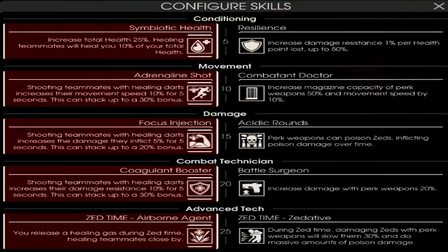At level 15, you can choose between Focus Injection or Acidic Rounds. Focus Injection is always the more picked one here, even for other builds, because the Acidic Round damage is extremely low — only about 5 damage per poison and then about 1 damage per second after that. The Focus Injection will just help your team out much more. I would only recommend Acidic Rounds if you're playing solo.